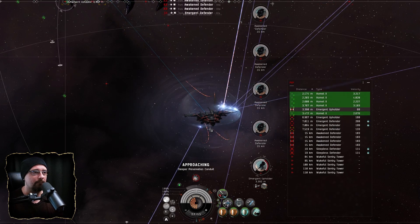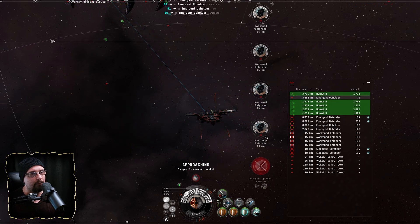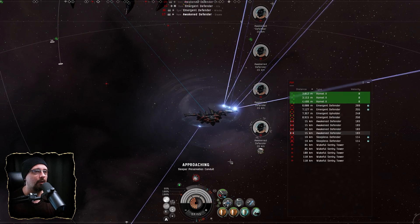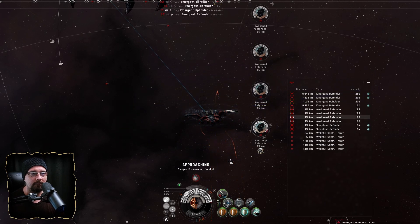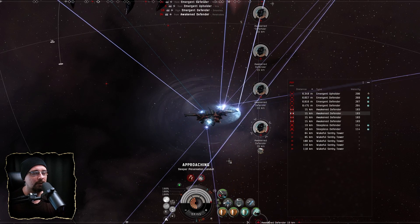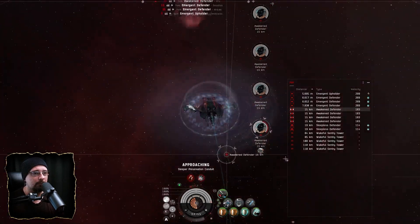Learning the triggers is going to be one of the biggest things — not stacking waves on top of each other. It's a give and take: I want to get rid of the neuts, get rid of the rats neuting me. In C4 most of the time the frigates are the trigger, so by getting rid of the neuts I end up pulling the next waves, but it's still sustainable and extremely doable.